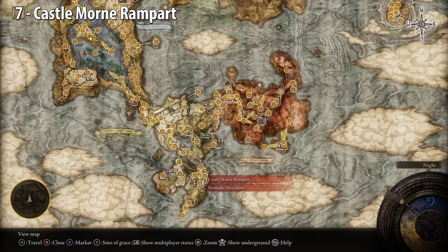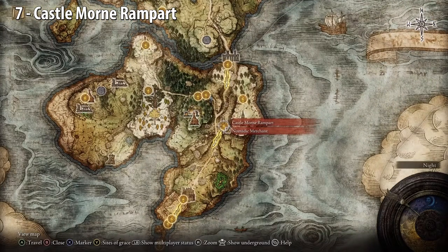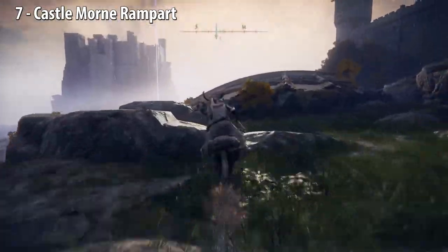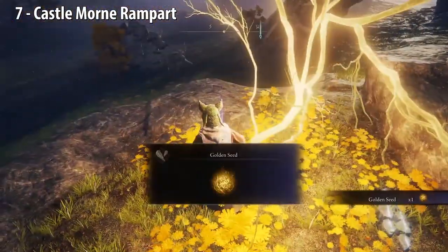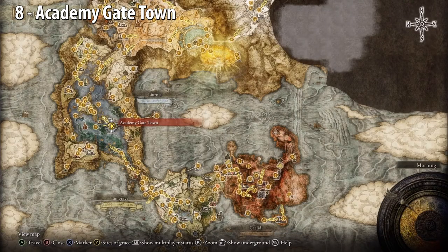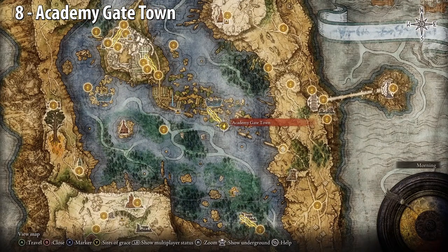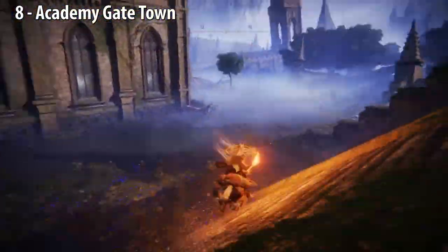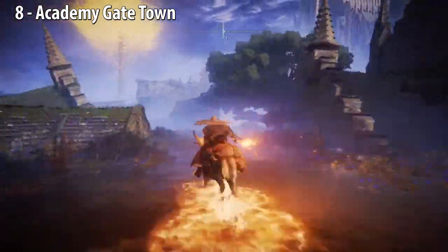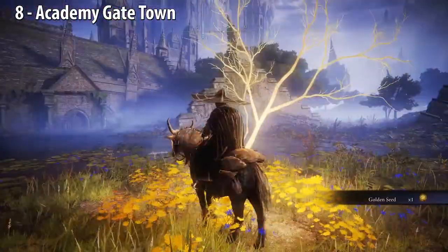Castle Morne Rampart, which is also where a merchant is. Follow the cliffside to the tree. Academy Gate Town — go northwest, over this roof, then head west between these buildings, and here we are on the map.